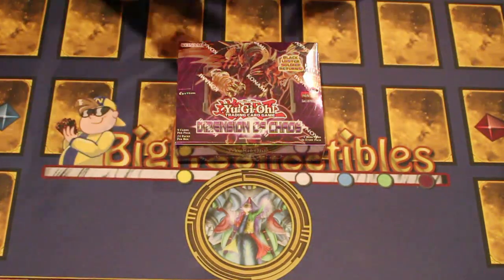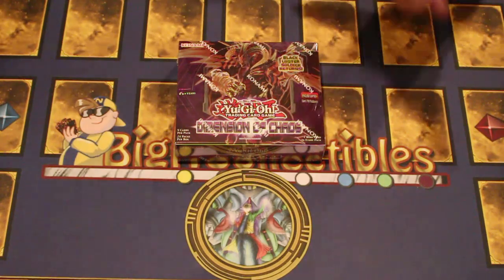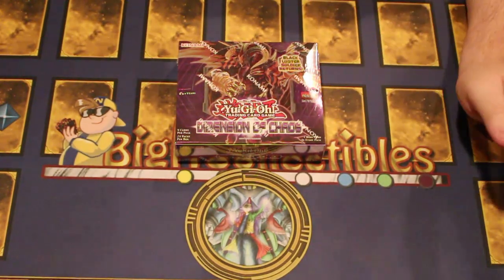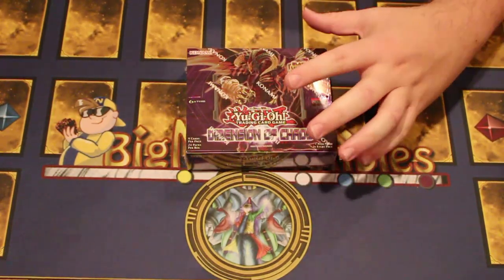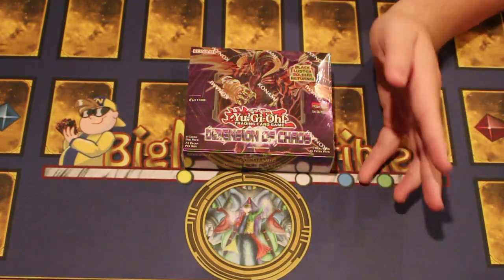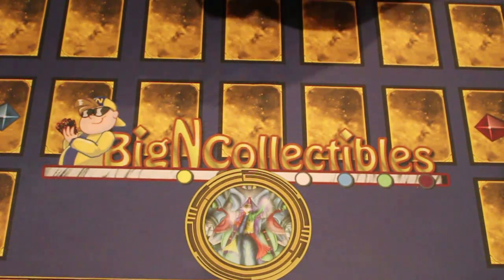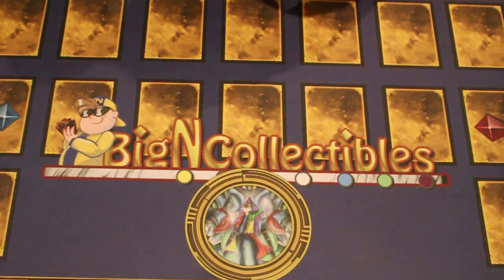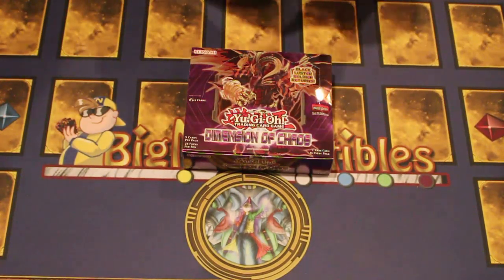All right, what is up YouTube! Uncle here and we get to open up Dimensions of Chaos. I'm extremely excited for this set. Everyone was so happy for Breakers of Shadows but everyone skipped over this gem — so many good ultras, Magispector, Raccoon secrets, Dark Destroyer. It's a really underestimated set in the current TCG.